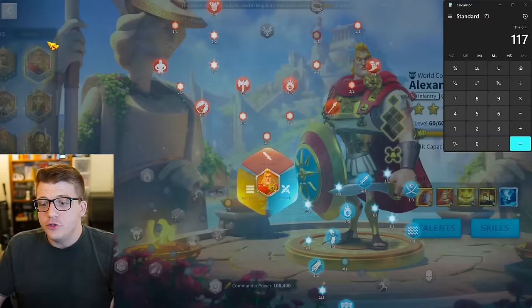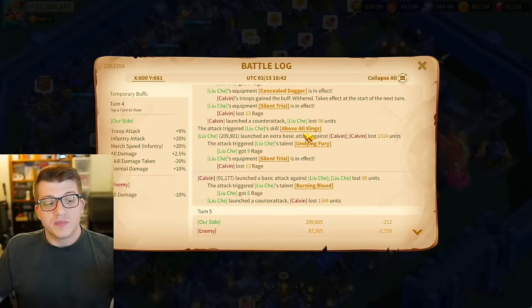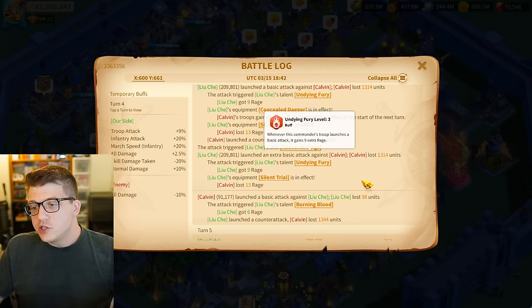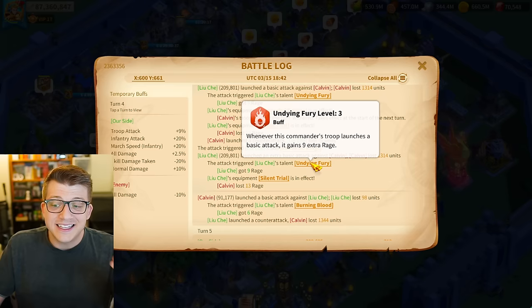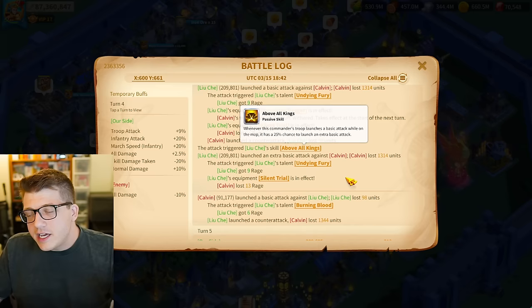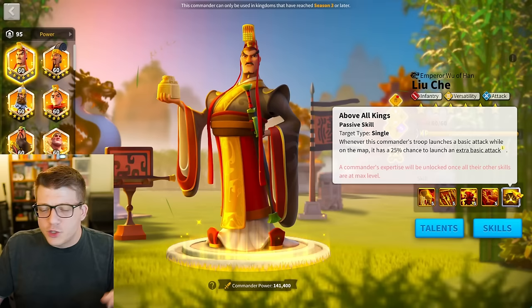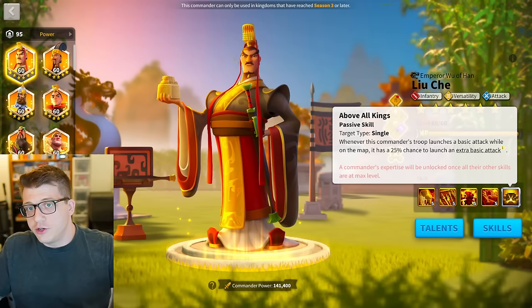The baseline rage regeneration between Alexander and Liu Che should be identical — there are no other rage engines on these commanders. But we do know that Liu Che's expertise has the ability to trigger things like Undying Fury. In a battle report, his basic attack triggered his expertise called 'Above All Kings,' and the extra basic attack triggered Undying Fury. So every time his expertise pops, he gets 9 extra rage — but it has a 25% chance of occurring, and unless you get lucky and proc it a lot, it's unlikely to push rage accumulation over 1000 sooner than Alexander.